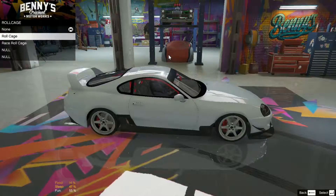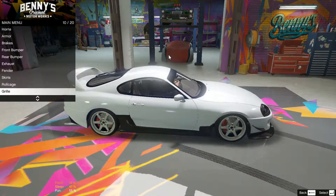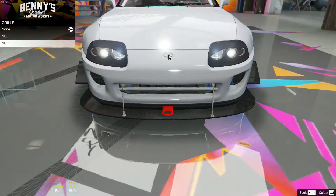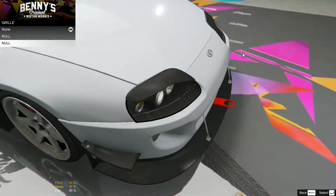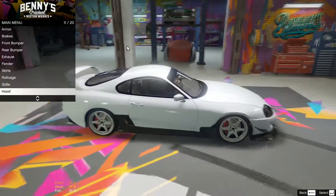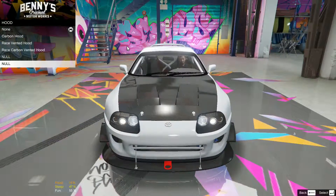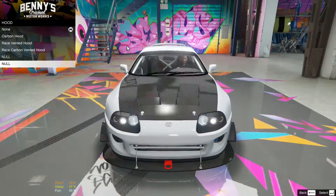Side skirts — I like the carbon actually. No wait, let's go with that one. Roll cage, because race car — let's go with that. No, I'm not putting them on. Maybe a carbon bonnet — yeah, let's put carbon on it.